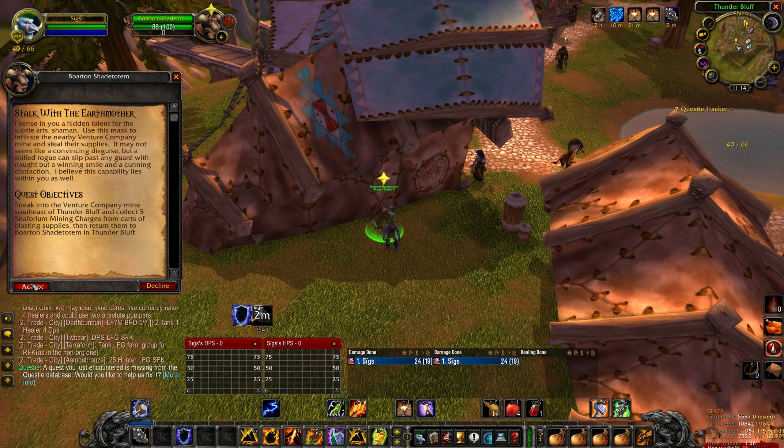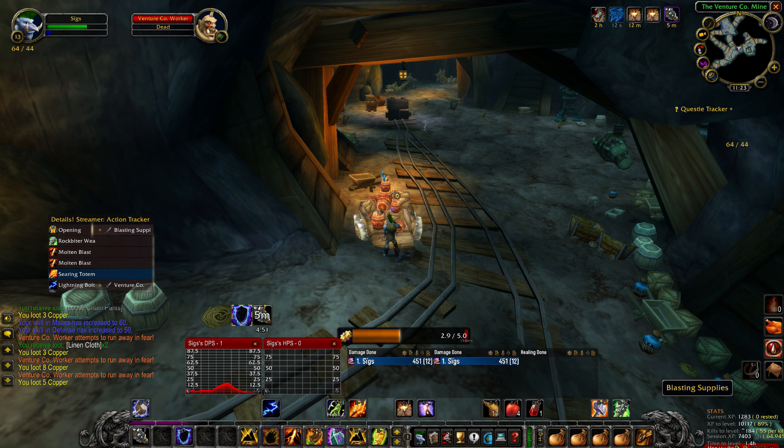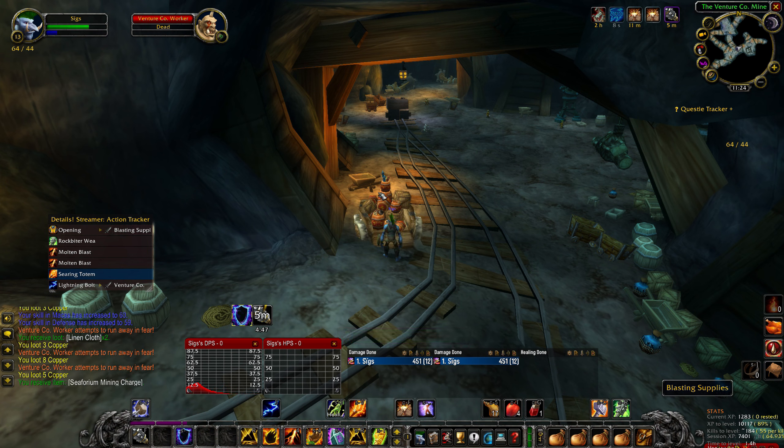For the first part of this quest you must go to the Venture Company Mine located at 61,47 on the Mulgore map. Once you arrive, enter the cave and be on the lookout for blasting supplies. Approach and right-click the blasting supplies, wait for the channel to finish, and obtain a single C4M charge.